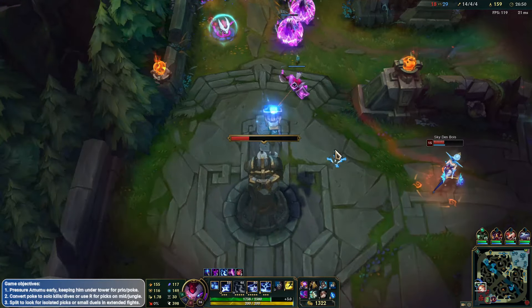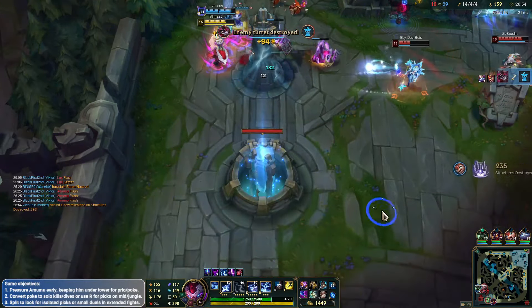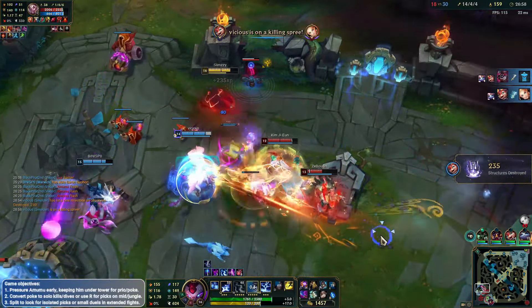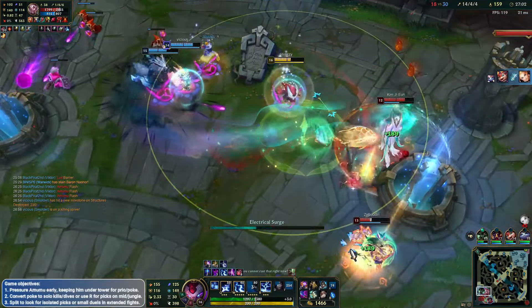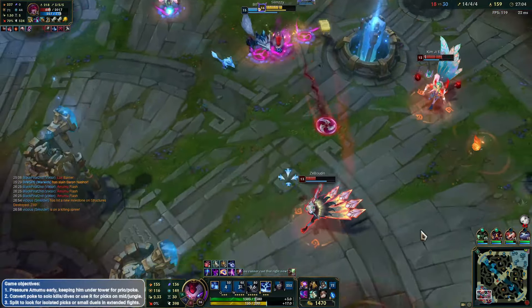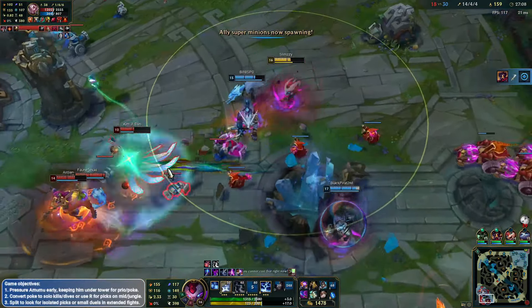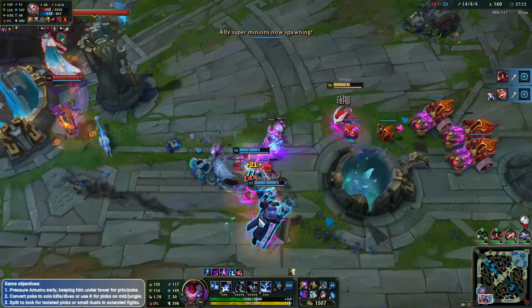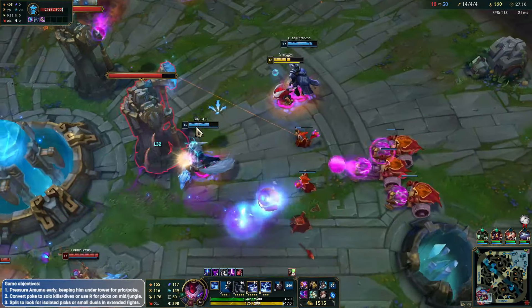Get this with three stacks — nice stuff. Nice play from Smolder — does she die? She does. I tried to get the flash auto into the W onto her, but we miss it unfortunately. We're going to come down now, see if we can maybe chase the Rakan. We can't. Wasted my flash there, which is a little bit unfortunate — but we might have to reset if we're not too careful here.